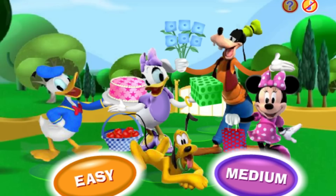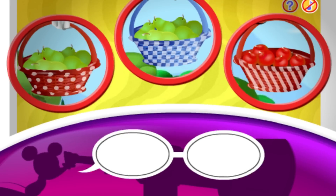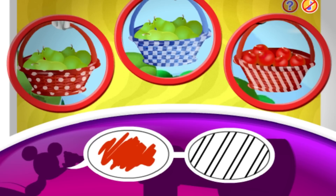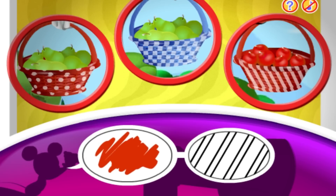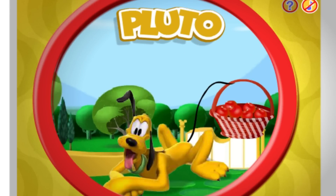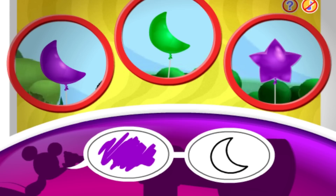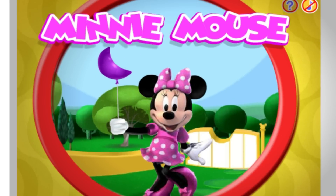I spot one, two, three fruit baskets! Can you spot the fruit basket that matches these clues? Red and stripes! Gosh, you're good at this! Pluto is carrying the red basket with stripes! Now I spot one, two, three balloons! Can you spot the balloon that matches these clues? Purple and moon! You found it — Minnie is holding the purple moon balloon!